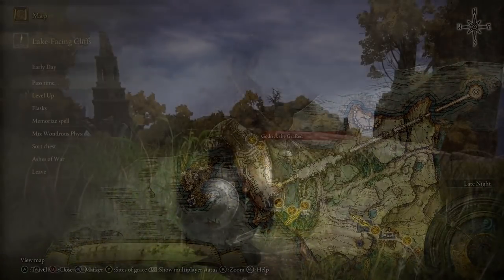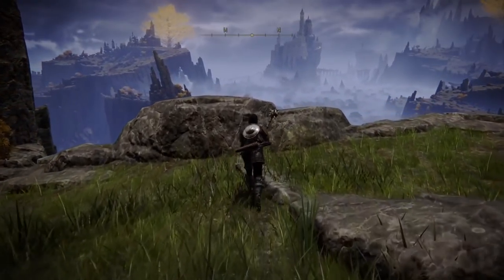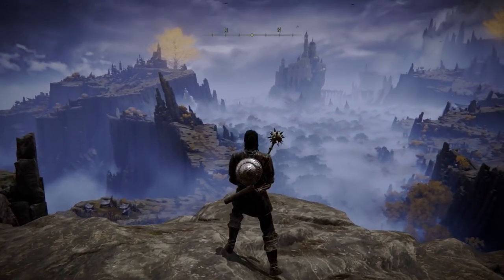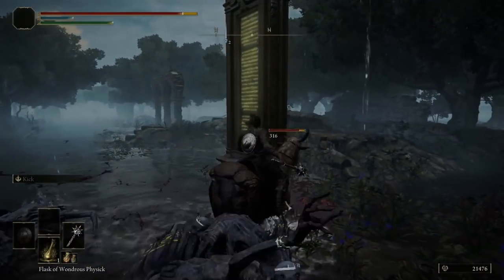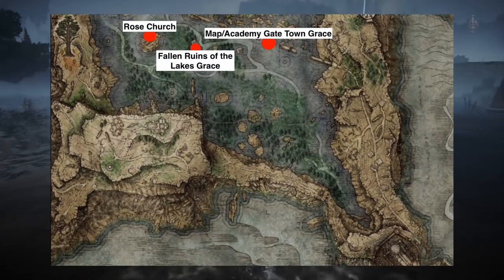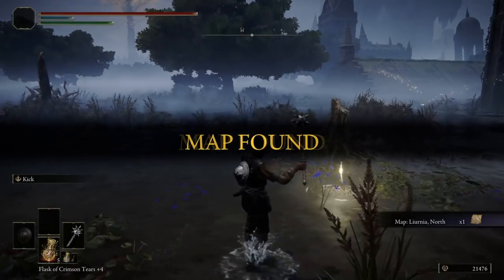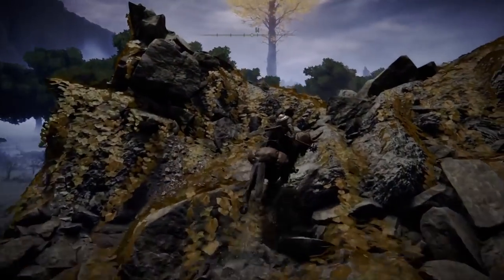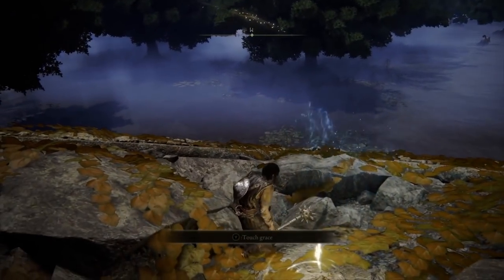Now that Godrick is dead and you've spoken to the finger reader, Varre has moved to Rose Church, which is where the rest of his questline will begin from. Proceed northeast from the lake-facing Cliffside Site of Grace at the very beginning of Liurnia, and make your way towards the first map fragment. From there, simply continue into the lake towards the second map fragment and the Academy Gate Town site of grace. After touching the grace, Rose Church will be directly west, and we'll pick up one site of grace along the way called Fallen Ruins of the Lake.